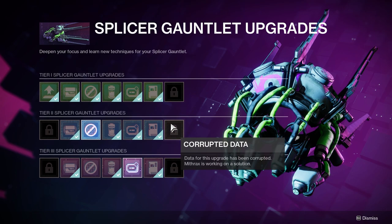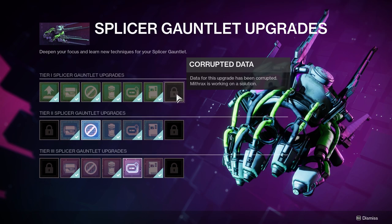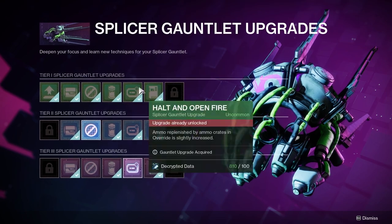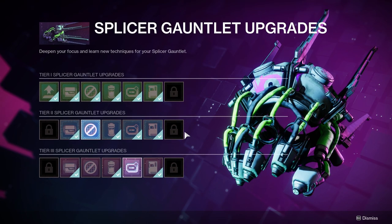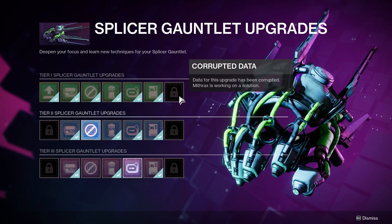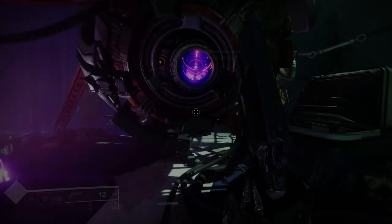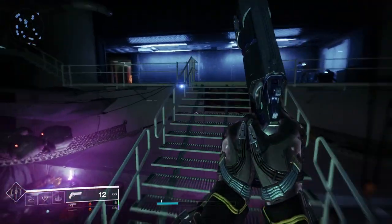I assume these two locked upgrades are going to have something to do with this section because they're under the platform section. Maybe there's some other thing that happens for the boss room or for the gauntlet part. These might have something to do with the weekly pinnacle quest - something about how runs of that will get you something. It's probably in the API, I just haven't really looked, but these may not open until that opens, or I could just be totally wrong about that.